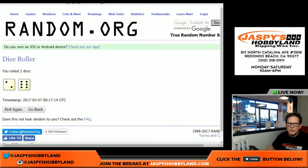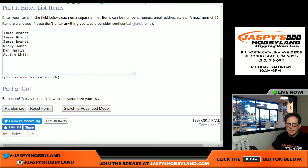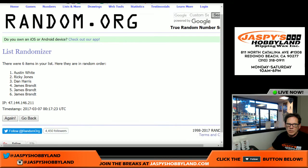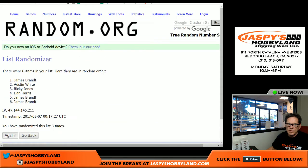Six and two is seven, so seven times — randomize the names seven times. One, two, three, four, five, six, seventh and final time. Boom. Ricky, you're on top. Austin, you are on the bottom.